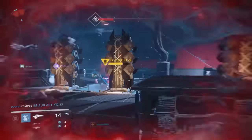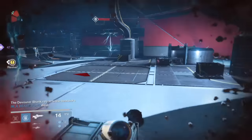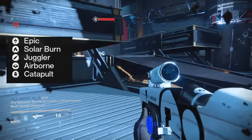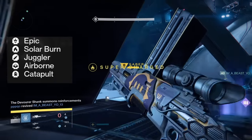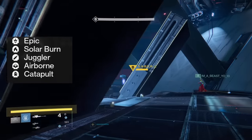First up for the weekly activities, let's take a look at the Nightfall. This week we're heading back to Earth and taking on the Fallen SABER Strike. The modifiers for this Nightfall are Catapult, where grenade recharge rate is greatly increased; Juggler, where no ammo drops for your equipped weapon; Solar Burn, where solar damage from any source is greatly increased; and Airborne, where players deal more damage while in the air.